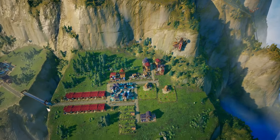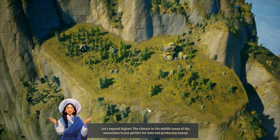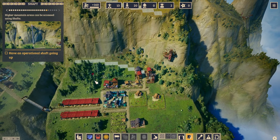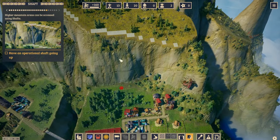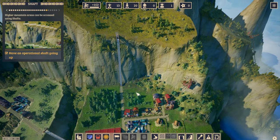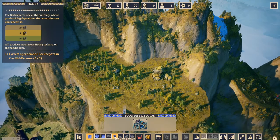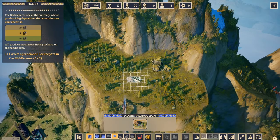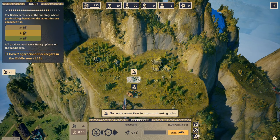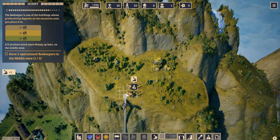That was a little stressful but we did it! Now let's expand higher — the climate in the middle zone of the mountains is perfect for bees and producing honey. We'll get a shaft going and drag it up here, then get a road going directly to it. Objective: have two operational beekeepers in the middle zone. We place two beekeepers and get the road expanded.